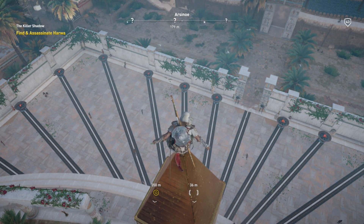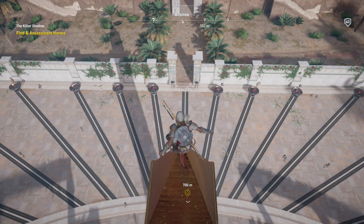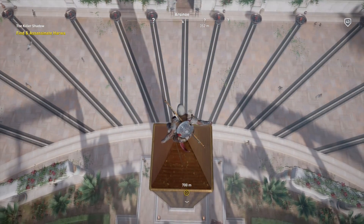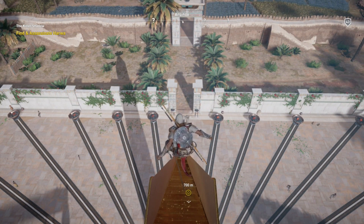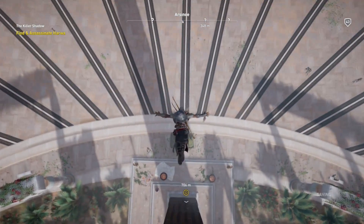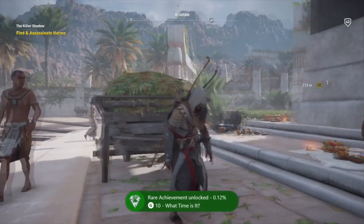Now, there would be a shadow, however the weather is kind of overcast, so through the magic of editing, here we go. And as you can see right now, the shadow is just ahead of 10 a.m., so you need it to be between that line where it is 10 a.m. and that line directly in front of you, which is noon. Jump off, and your achievement or trophy will pop for 'What Time Is It'.